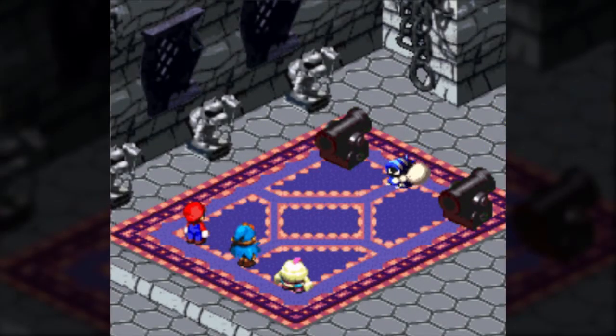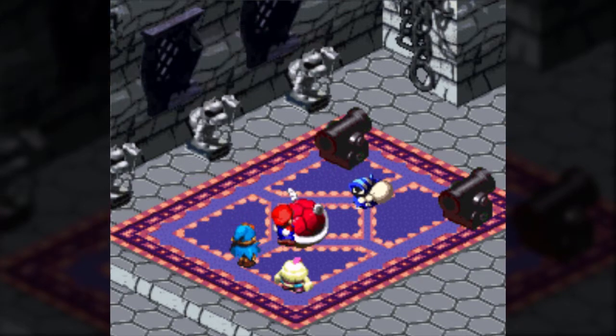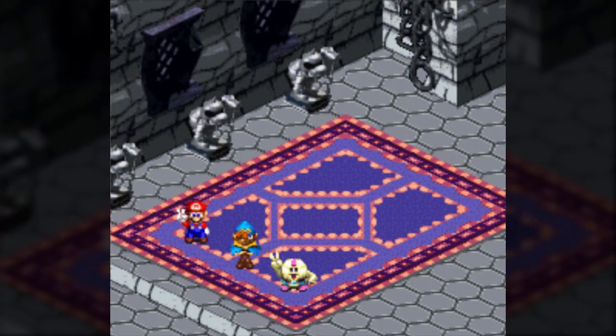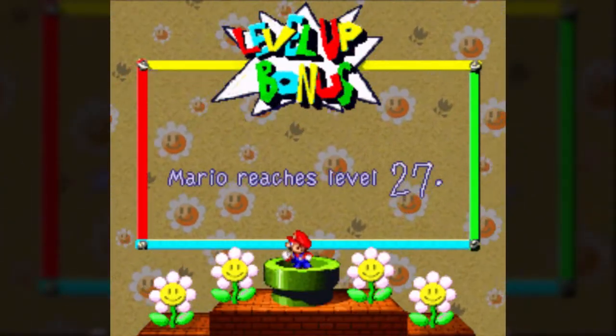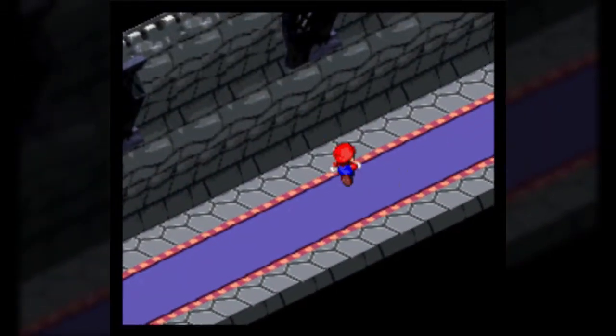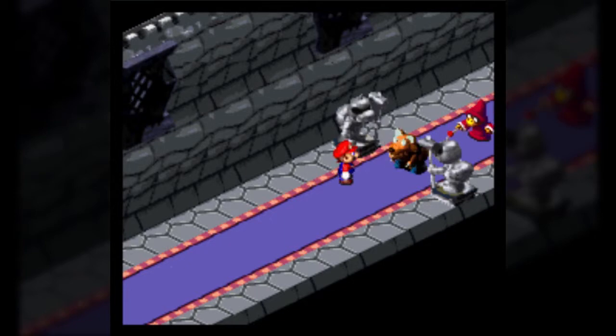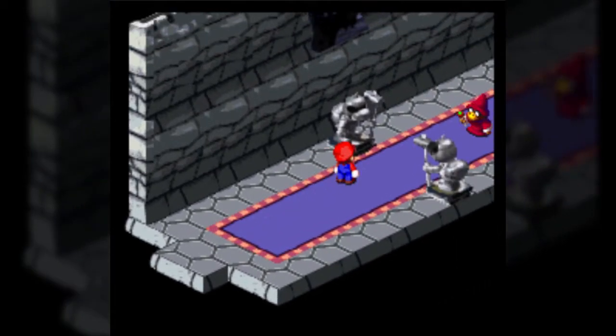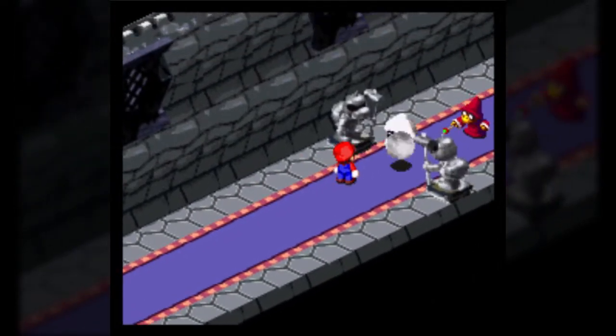Time for another new enemy: Big Bertha, a recolor from Star Hill. 350 HP, weak against Thunder, 7 coins, 35 experience points, has a Defense Up Flower, and can be Yoshi-cookied into a Pick Me Up. Thunder is grossly effective against them. Something funny about enemies in this area: if you run into an enemy from Barrel Volcano, like the Wurlikins and Armored Ants, their sprites are colored slightly red. That's their way of masking the fiery glow of Barrel Volcano — they literally just colored the enemies redder. I actually really like that and find it extraordinarily funny.